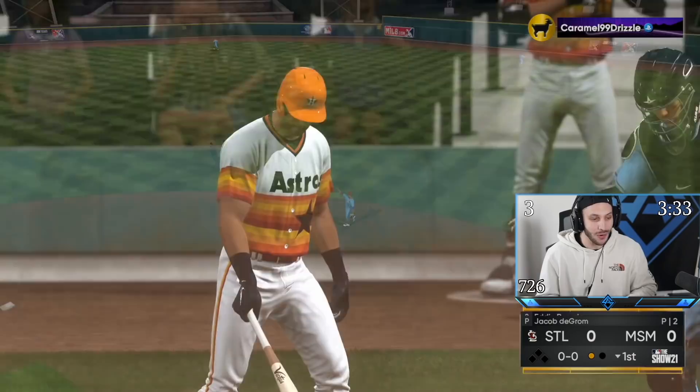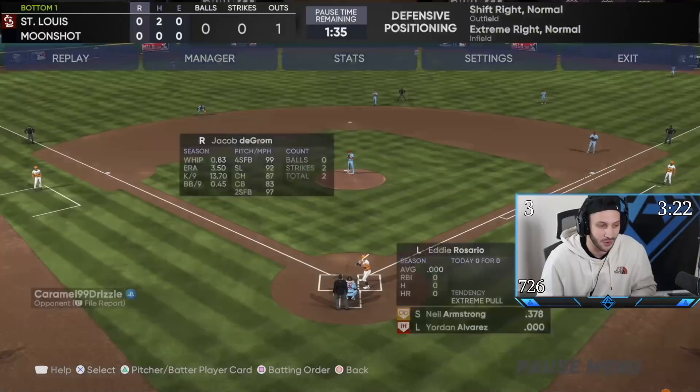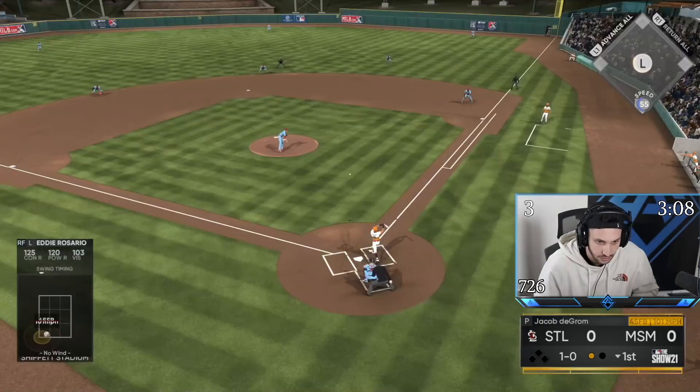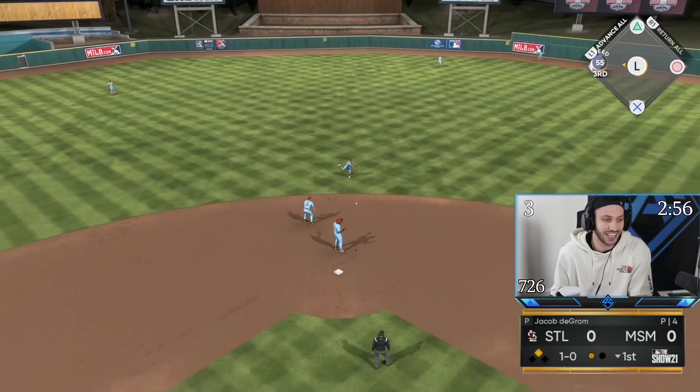How is that a line drive? Eddie Rosario — we're here personally for you. He's 125 contact, 120 power — he's got one of the best swings in the game, we gotta go deep with him in this video. Eddie Rosario — is that not gone? That has to be gone. Off the wall — I'll take a triple, let's go Eddie.